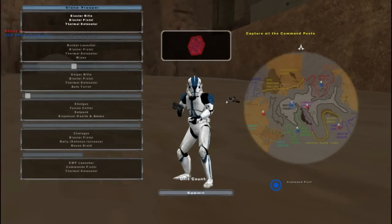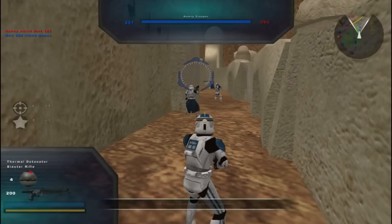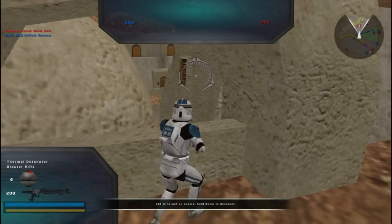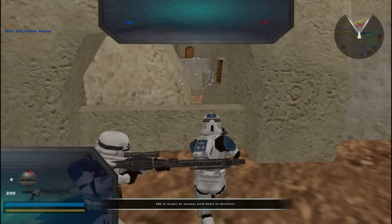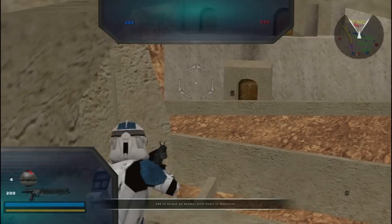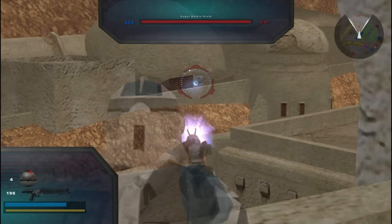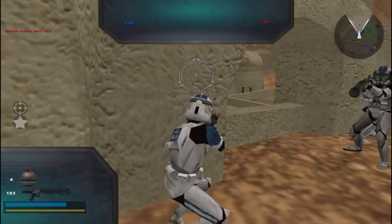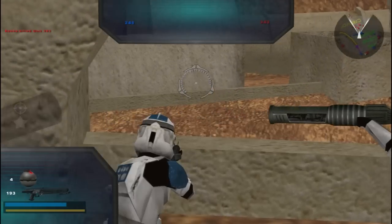Even though this is a desert map, there is quite some variety going on here. You can see a lot of these holes or window-like places where you can pretty much snipe or shoot others. That's actually very cool — kind of a cat and mouse game going in and out.